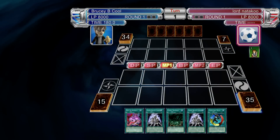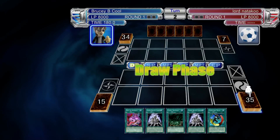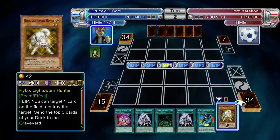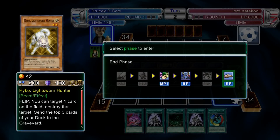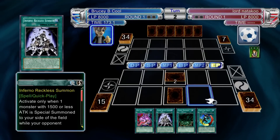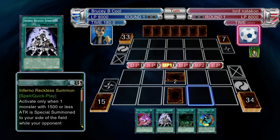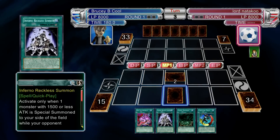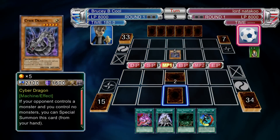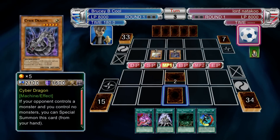I created a new deck, only tried it out once against the computer, changed a few bits and then gone straight into a ranked match. This one takes a shine to Junk Synchron — as you can see with the Inferno Reckless Summon, the idea with Junk Synchron is to special summon the monster out and then just go crazy with it, summon everything, bring out a big Synchro monster and just go from there, really.